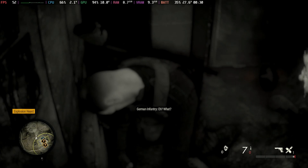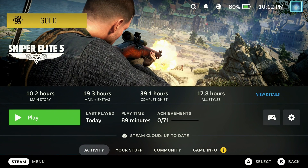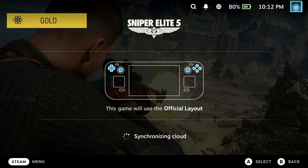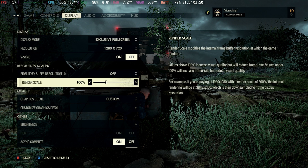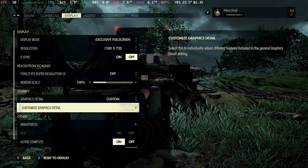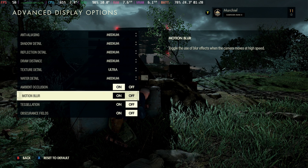Huge thanks to Rebellion for giving me a key so I could test this one out and working with me on some of the issues around multiplayer, so I do have a bit of a warning for you when it comes to that. Settings wise, I found that running this on slightly custom from the medium settings was best, keeping pretty much everything at medium with texture detail at ultra and even ambient occlusion on.